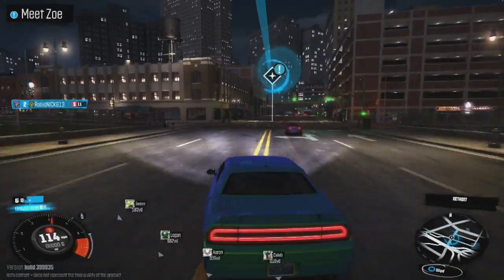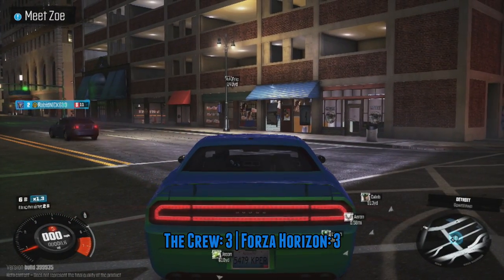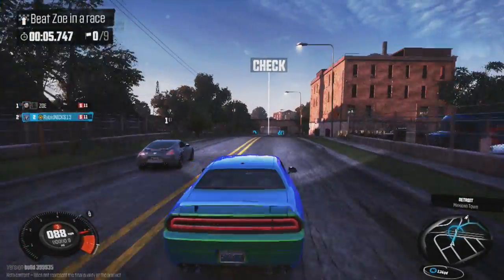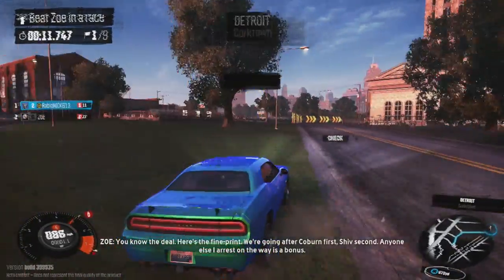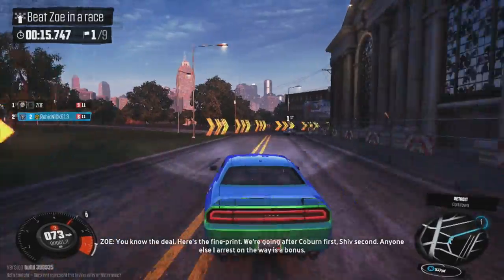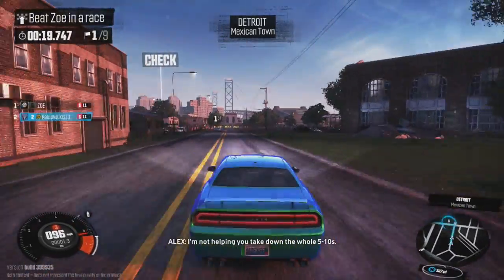How about the online? Which one has a better online system? I would have to say The Crew. Forza Horizon 2 has a very good online system, but the problem is there's not enough things to do. It's really fun, but after a while it gets very repetitive. The Crew, on the other hand, because it has such a big and open world, there's pretty much an infinite number of things to do with your friends. So for me, Crew wins online.